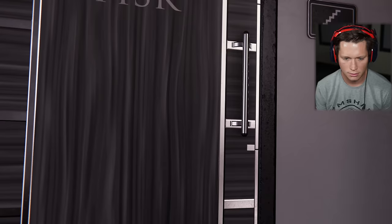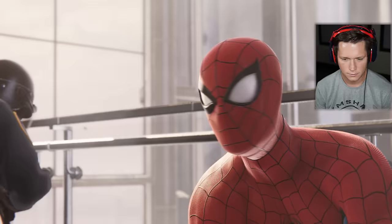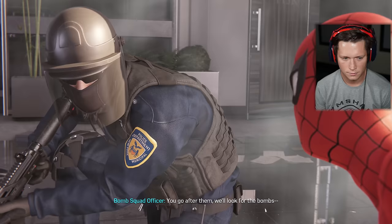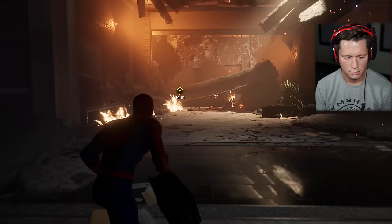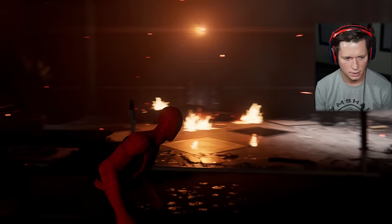Clear! Move up! 'I guess bombs are part of Willy's getaway plan.' Sounds like they're trapped — you go after them, we'll look for the bombs. Let's go save them. Everyone clear out! Evacuate the building! Spider-Man, we can't move — we're pinned down! I'll lift it. When you're free, get out fast. If you can walk, help the others.